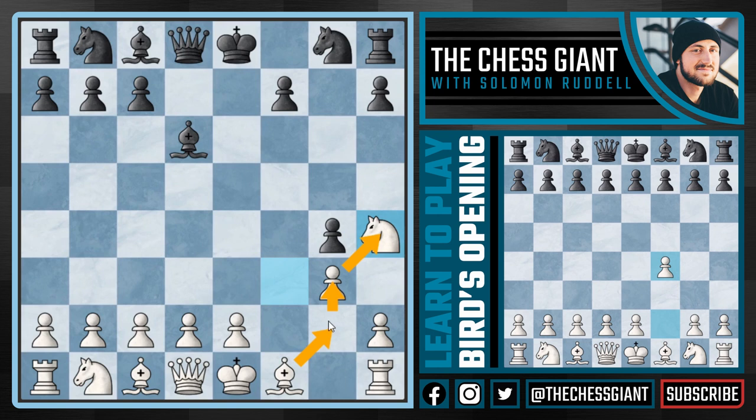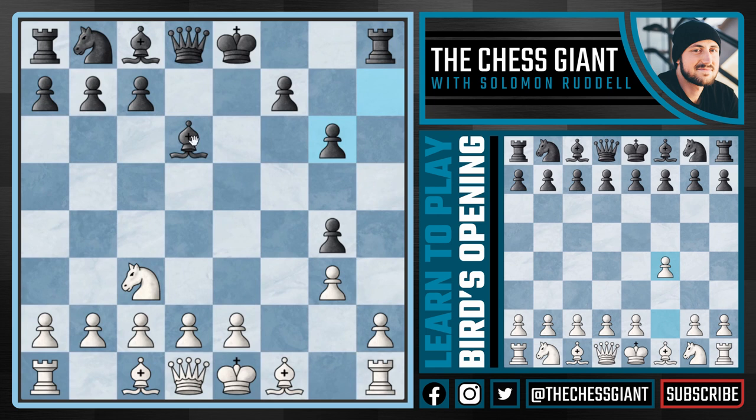The best move for black is Knight E7, and now we just continue to develop with Knight C3. D4 is the most popular option, but white performs much better with Knight C3, because after Knight G6 we now have Knight takes G6, and following H takes G6, black is threatening Bishop takes G3 with check. The idea being, after H takes G3, we lose a Rook on H1. We now use our Knight on C3 and play Knight E4.